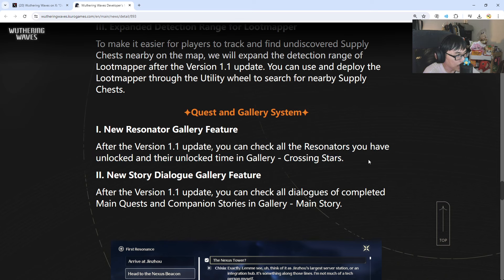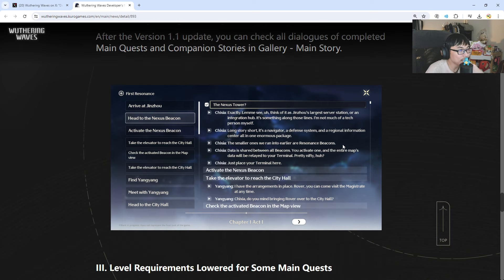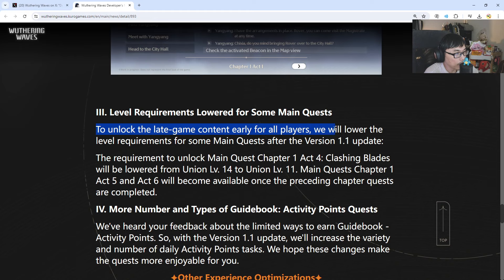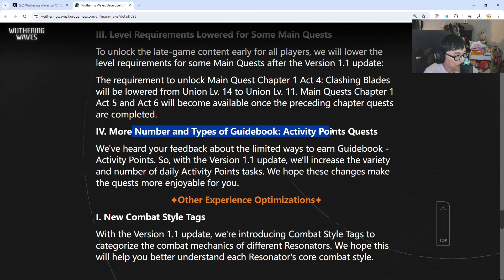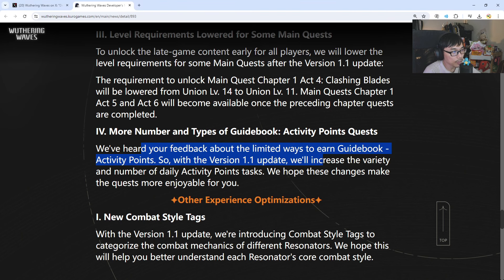New resonator gallery — you can check all resonators you've unlocked and their unlock time in Gallery Crossing Stars. New story dialogue feature: in the Gallery main story section, if you've skipped dialogue you can read it back later — a great feature for players who love skipping story but want to revisit it. Level requirements have also been lowered for some main quests — for example, Chapter 1 Act 4 Clashing Blades drops from union level 14 to 11. There are also more guidebook variety and daily activity point tasks, giving you more options to complete your dailies.